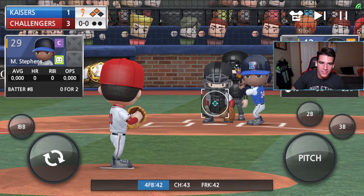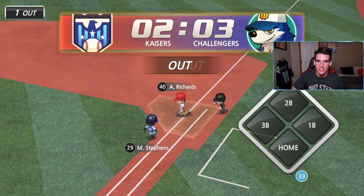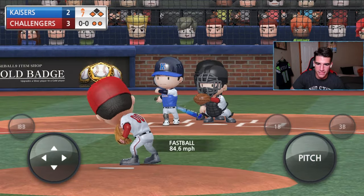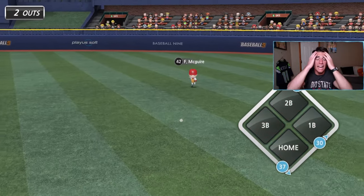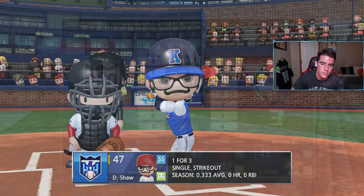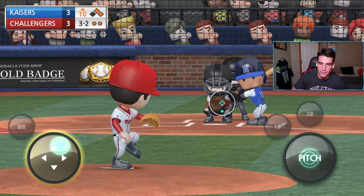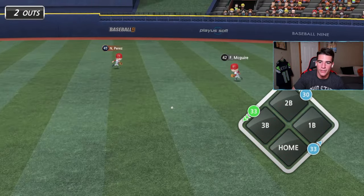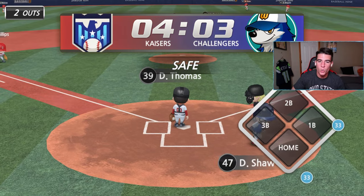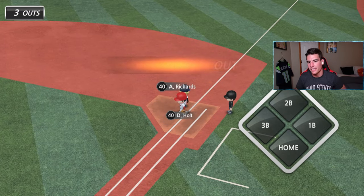Man on second and third, no outs — only up by two. Double play — but that scores a run. They've still got a man in scoring position. I'm nervous — I don't know how to change pitchers but I think we might need to. Patrick is so bad — oh my gosh! Now it's a full count, going curveball — our best pitch. And he blew it! Patrick you just cost us the game — that's the worst fielding I've ever seen. We're down by a run now and I don't know what to do.